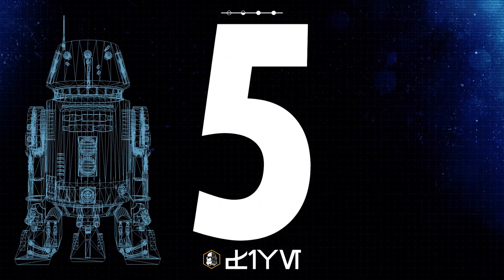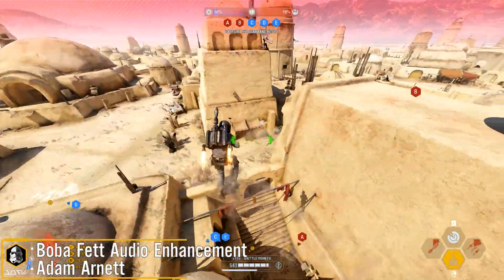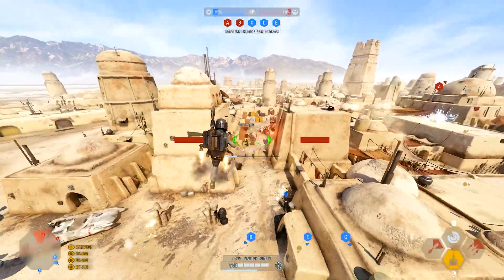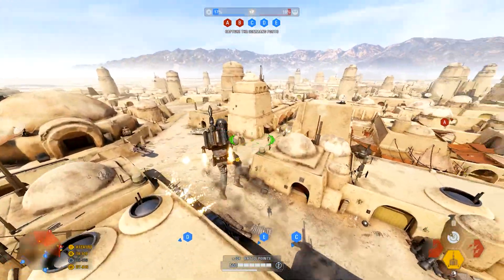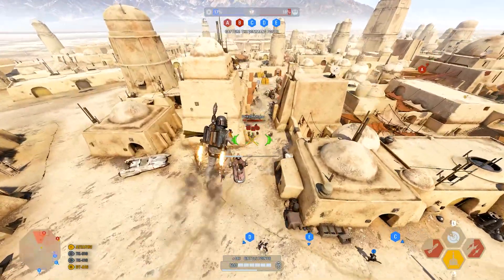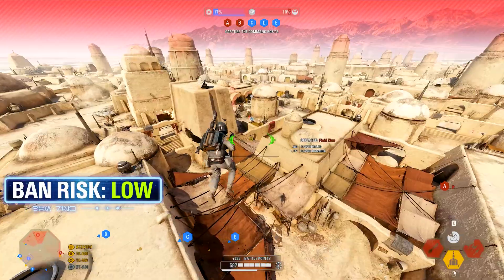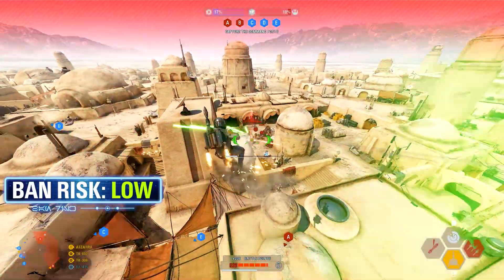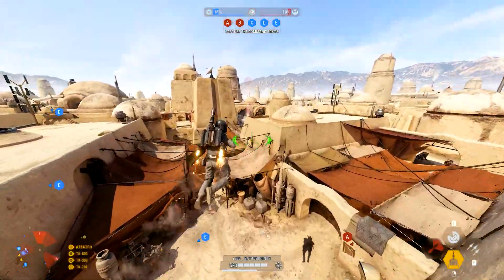Kicking off the top 5 countdown in 5th place this week, I've got the Boba Fett audio enhancement mod from Adon Arnott. This mod overhauls Boba Fett's audio in the game, adding over 120 voice lines from Empire Strikes Back, Battlefront 2 2005, Battlefront 2015, and Starfighter Assault. This also includes hero interactions, and I will share a few of the voice lines right now.